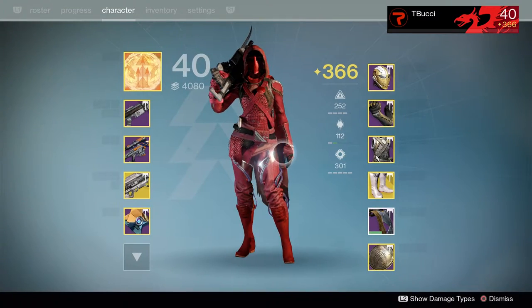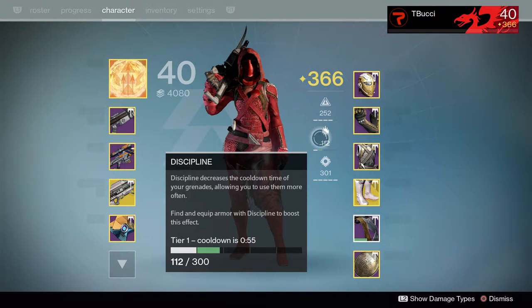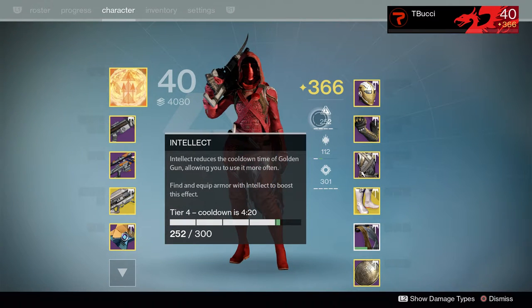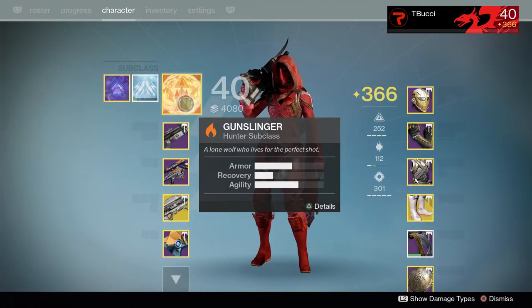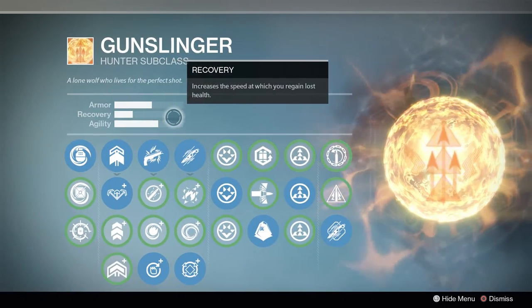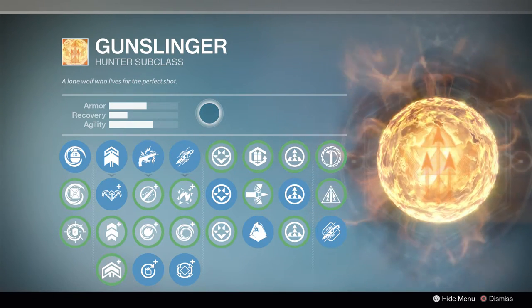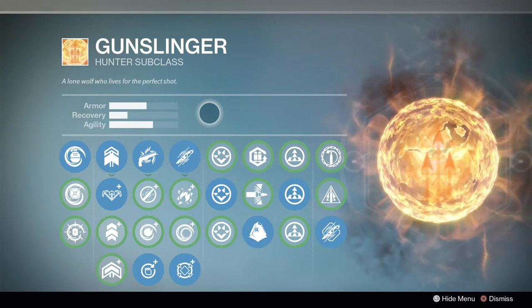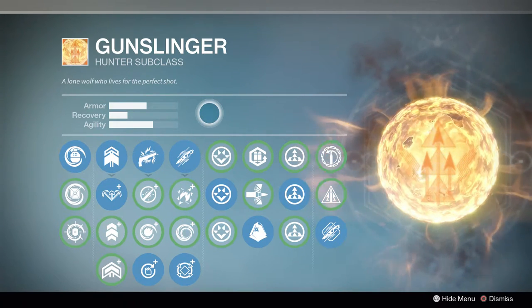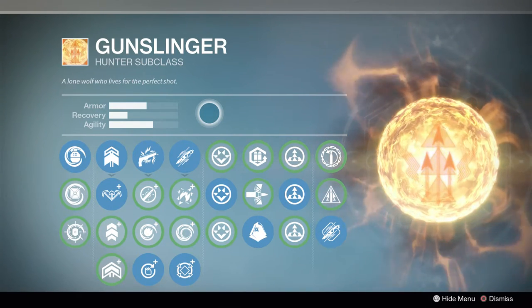First, let's talk about the build overall. We have Tier 5 Strength, Tier 1 Discipline (almost Tier 2 — that'll probably be fixed with better gear), and Tier 4 Intellect as the starting base. We have a nice emphasis on Armor and Recovery, so I can run away, engage in a fight, take a few hits, and keep myself out of trouble.